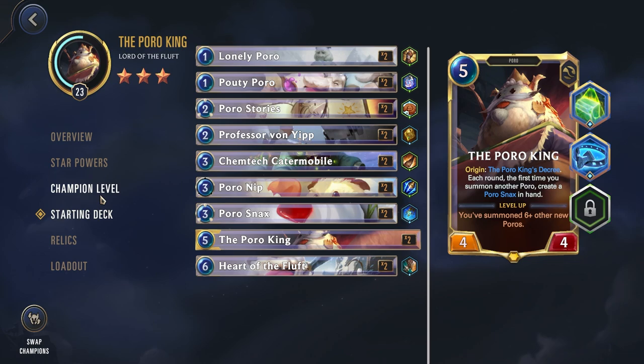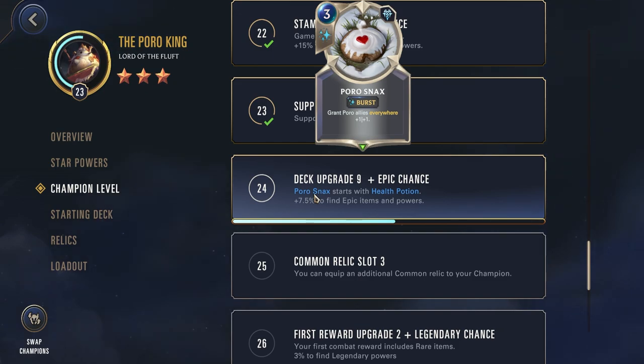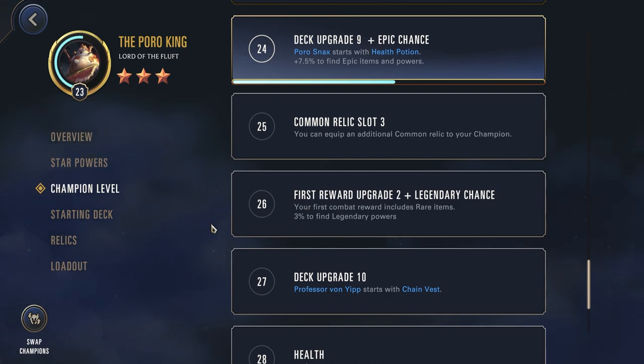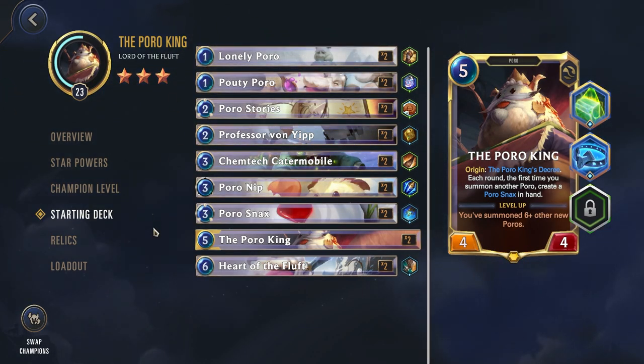Let's take a look at the champion levels. At level 24, Porosnax gets health potions — heals your nexus equal to its cost — really helping you gain a lot of sustain and making you one of the best sustaining decks in the game. Professor Von Yip gets Chain Vest, which is both great for defense and also another keyword covered. It's a pretty solid, well put-together deck. It can be a little slow when you first start out, but once you get upgrades like Professor Von Yip down to 2-cost, it really comes online and gets quite powerful.